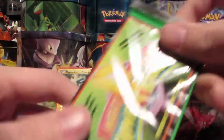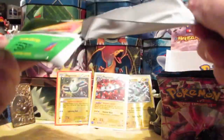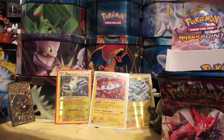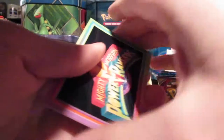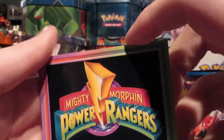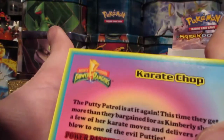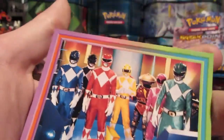And our next pack we got XY11. I actually heard you don't have to do the card trick for this. So let's just see. Okay, so we have a Mighty Morphin Power Rangers logo card — oh, it's upside down. Then we have the Karate Chop card.